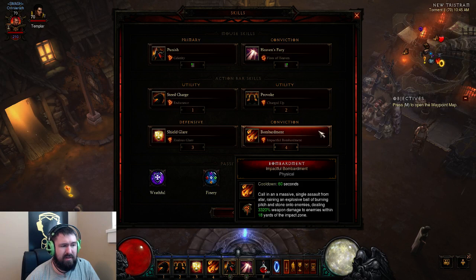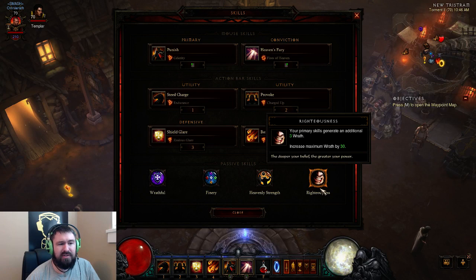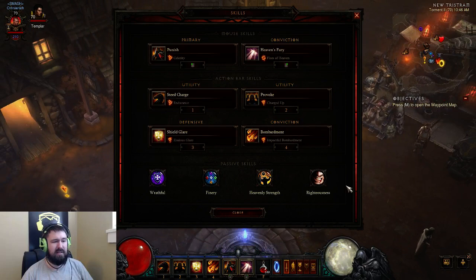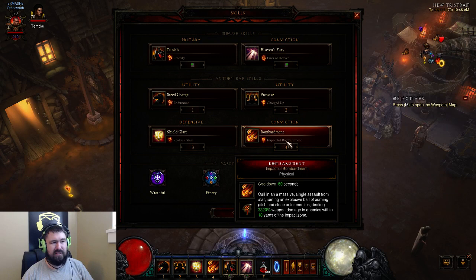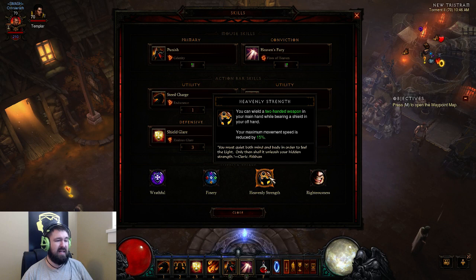I have Wrathful for some sustained health regeneration. Considering how much Wrath we're dumping, it actually turns out to be quite a lot of healing. Finery for an extra damage boost. Heavenly Strength is a no-brainer. Righteousness — I like it a lot for the Maximum Wrath and the Wrath regeneration. But if you get some extremely well-itemized weapon and shield with good Wrath regeneration, you might be able to drop that for something else, especially if you get a weapon with Holy damage — then I'd love to put in Holy Cause for the extra damage and healing. There's also room to squeeze Lord Commander in. The keys are Provoke, Shield Glare with Zealous Glare Rune, and Fires of Heaven. Everything else you can change to your flavor, except Heavenly Strength, and you probably shouldn't get rid of Finery.